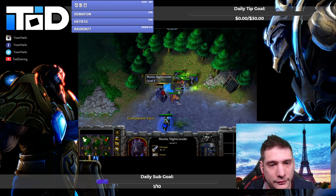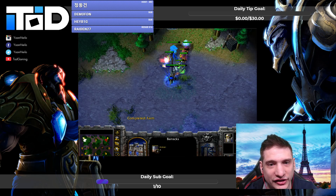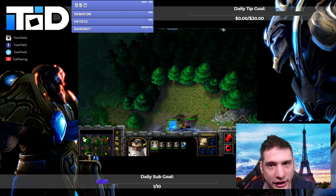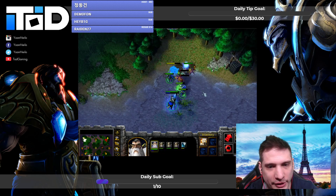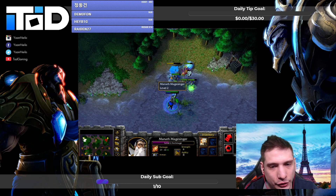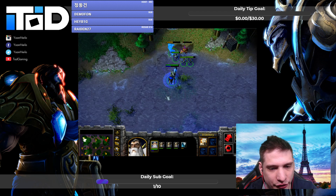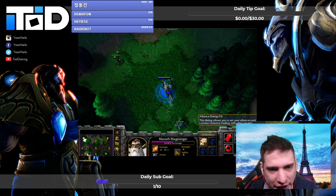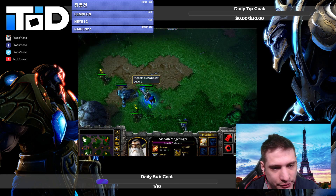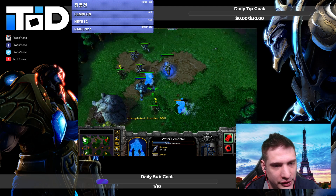When do you go for the shop? It really depends on how your wood is going. I made three footmen so I don't have an insane amount of wood. If you have low HP units you can just put them in your base and wait to have enough resources to heal them — the shop is no rush. I like to get the shop after I get double sanctum, because you'll have wood problems if you try to make the shop too early.